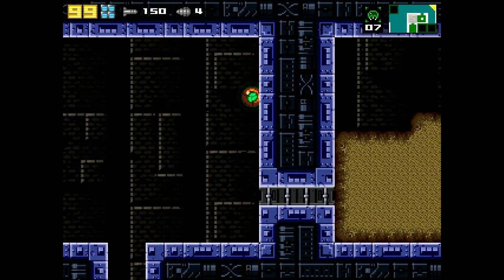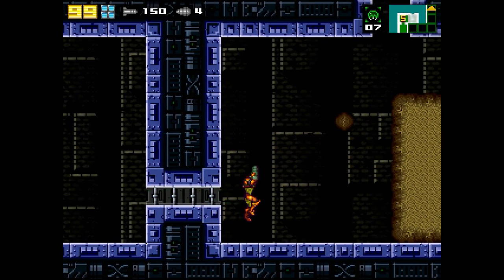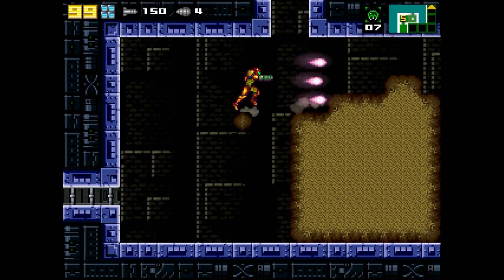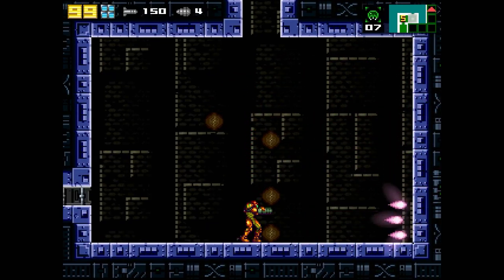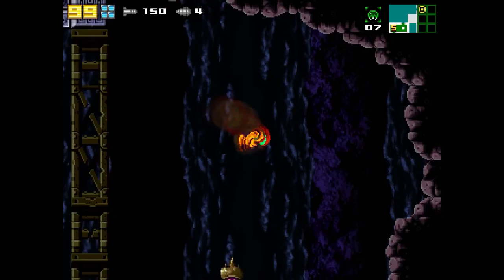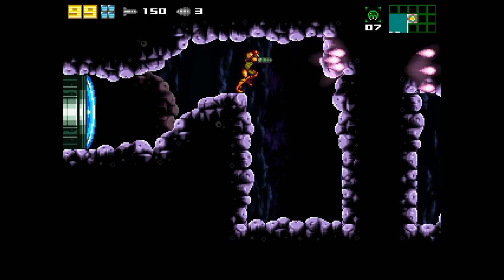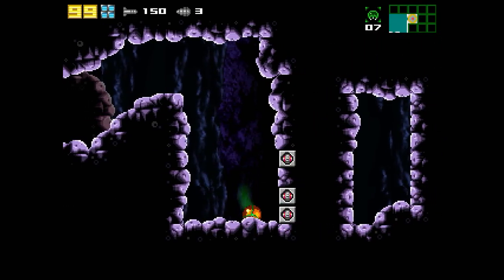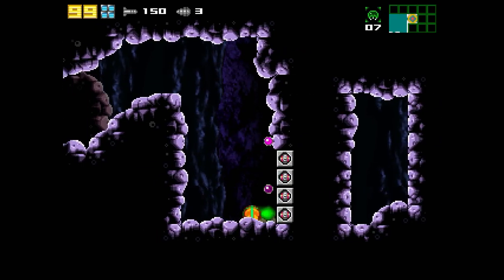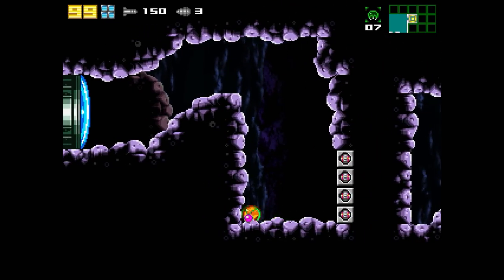Alright, so we're headed through here now. We're just going to clear that out real quick. It is a Super Missile Door. Probably a Metroid in here. Powerbombs! So you need a Super Missile to get in the room, and then Powerbombs to progress through it. What could be through here?